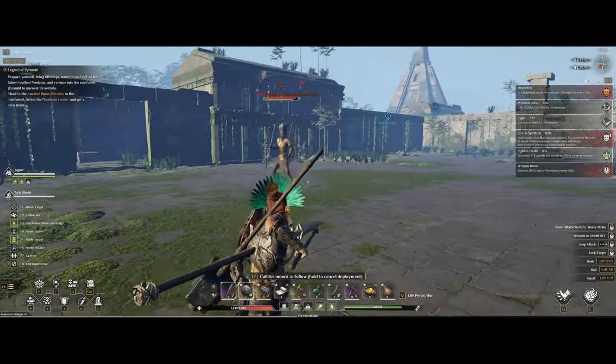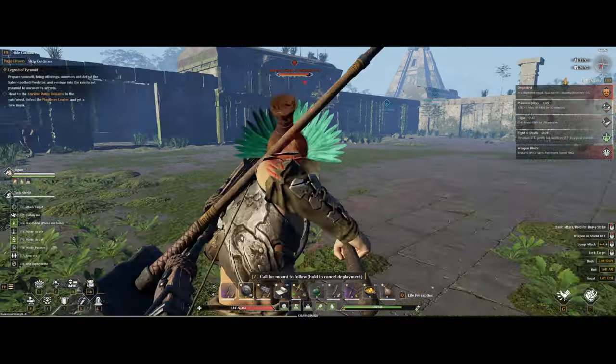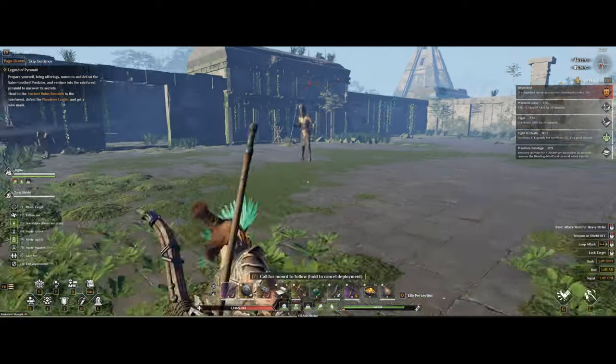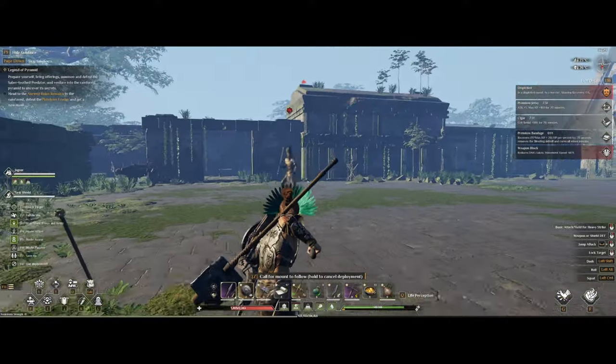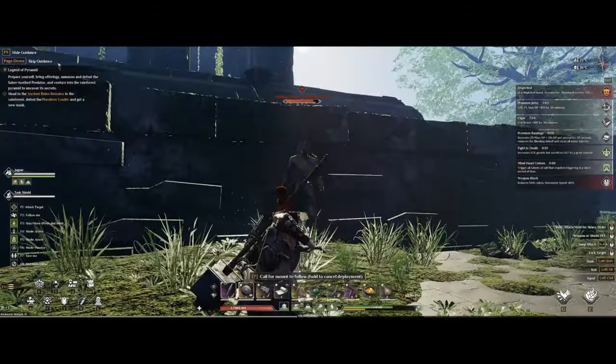He will trigger his special attack almost every time you get into melee range, and if you move out to ranged and then approach him again he will do it again. As long as you know about that you should be fine — check for the glowing eyes and just dodge him.